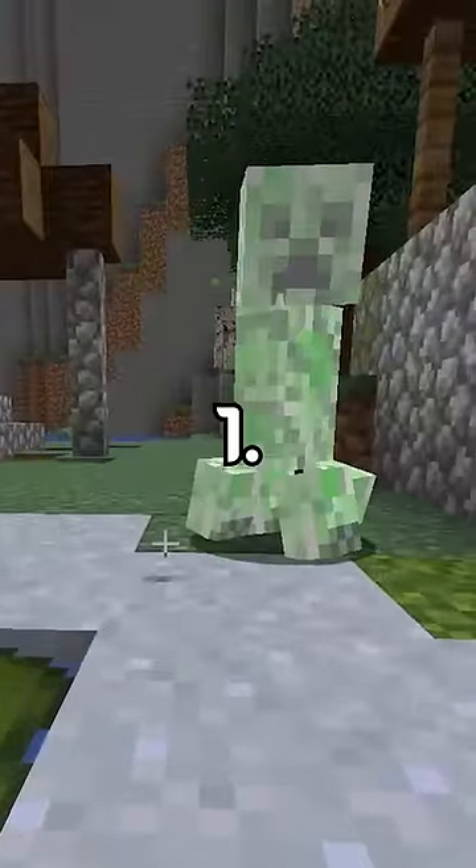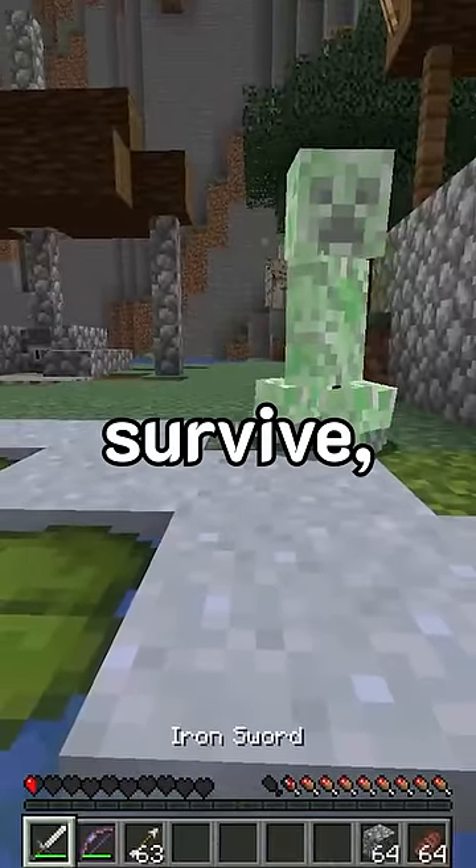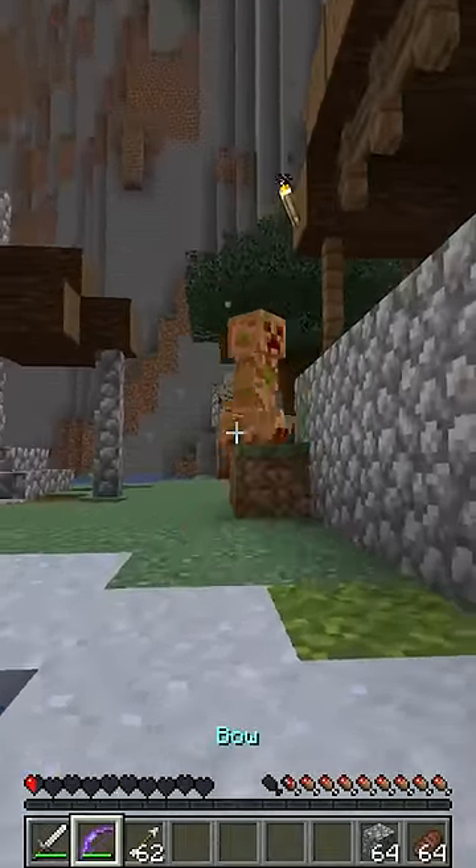This creeper is 1.3 seconds away from exploding, but luckily my bow has Punch II. So if I'm quick enough, I can hit the creeper away and survive. Here goes nothing. Nice.